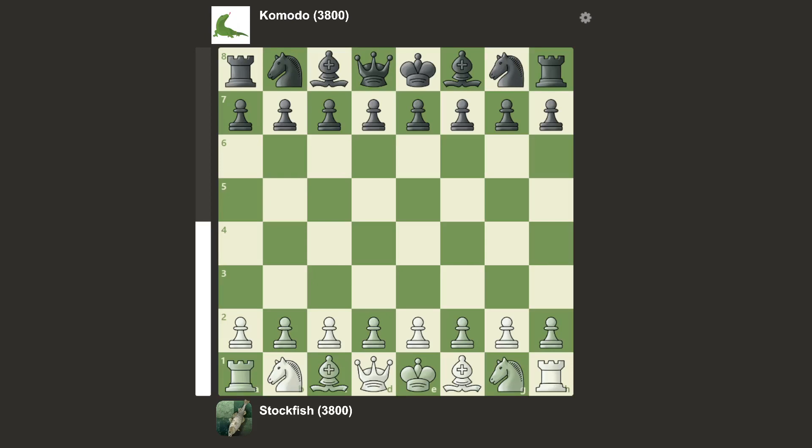I made Stockfish and Komodo play with 1 millisecond, aka a hundredth of a second, and this is what happened. I made them play 3 games. This is the first one — Stockfish is white, Komodo is black.